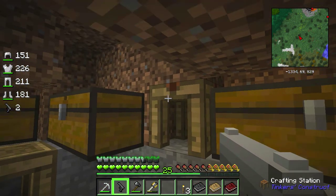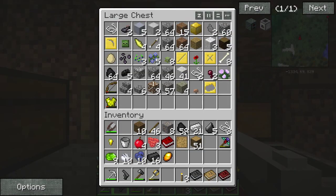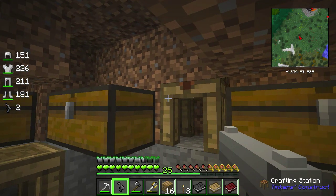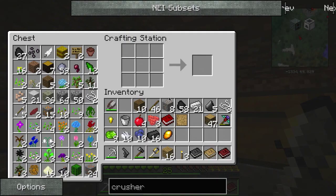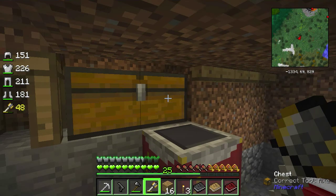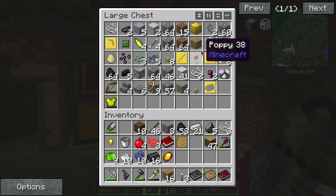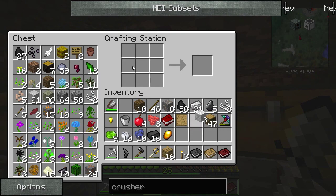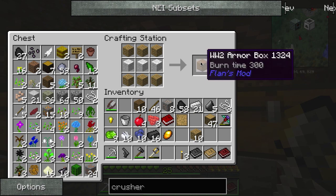I almost forgot - I'm probably going to need normal wood for this. Oh man, that gun - I got a gun, guys! I need some wool. There's the wool. You think this is a bed? You're wrong - this is the World War II armor box.